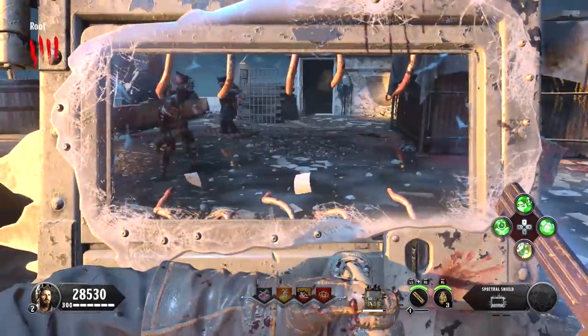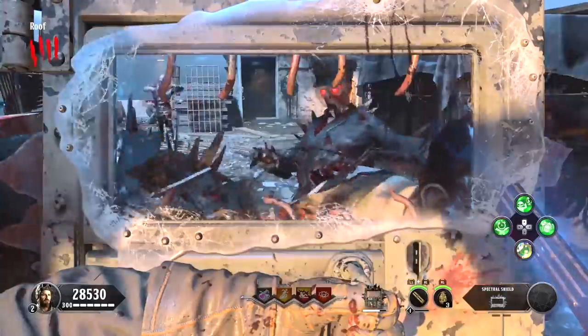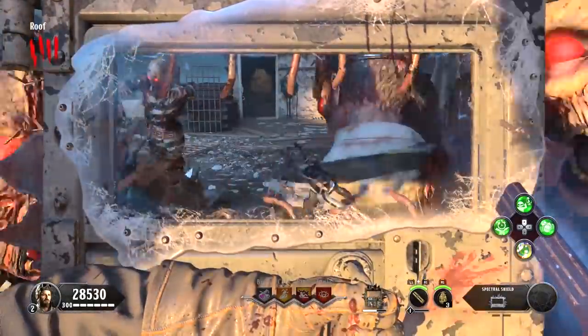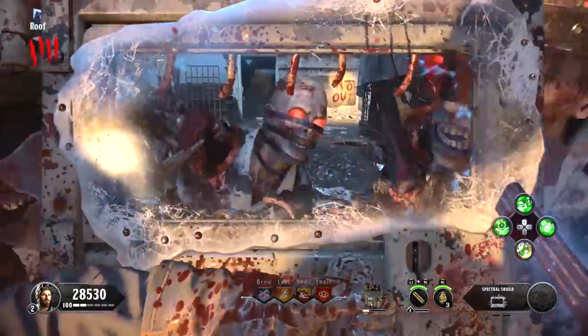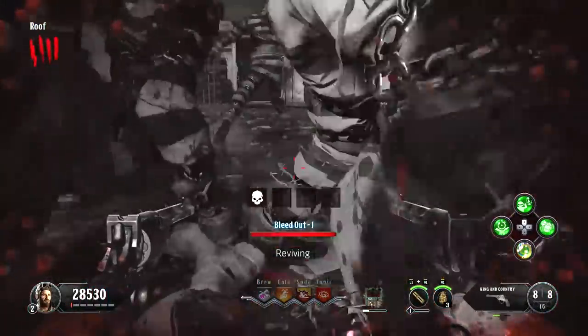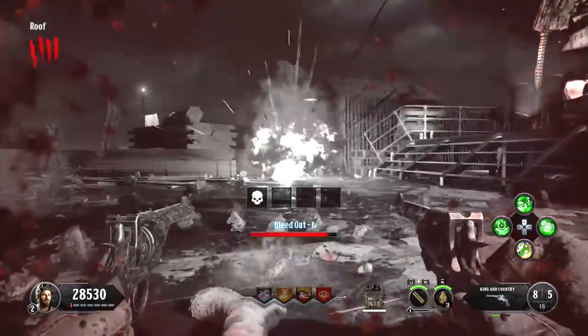Make sure you have at least one self-revive available — that's going to be the number on the bottom left of your character picture. Right here, you can see that I have two. One thing you're probably going to want to do before you get downed and get rid of your guns is make sure that special weapon meter is completely full. You can see right here on the bottom, it's got a full green bar.